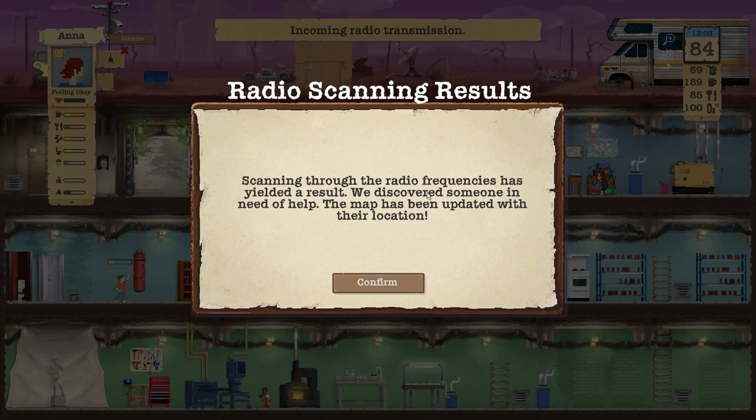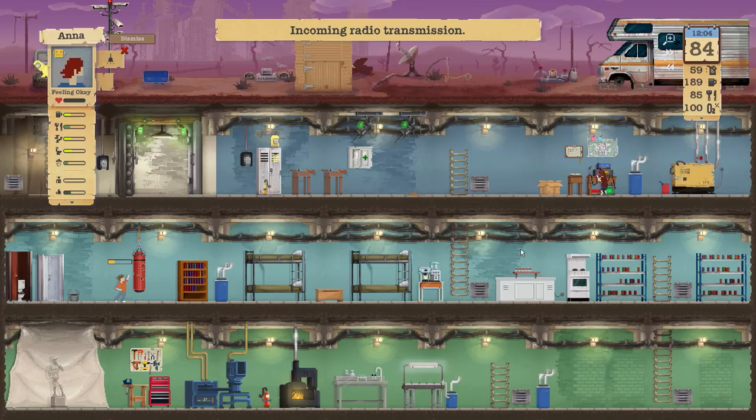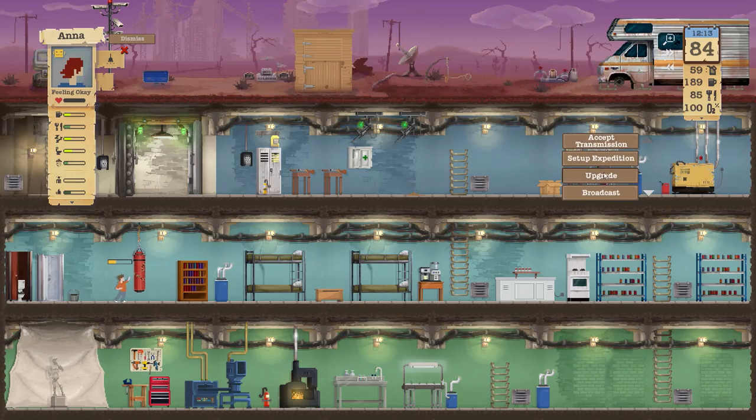Before we get underway, as you can see right here, I have a radio scanning result and we actually found something. My girl reading all those books has paid off — we found something here. We discovered someone in need of help. The map has been updated with their location. Let's see exactly where this is at.